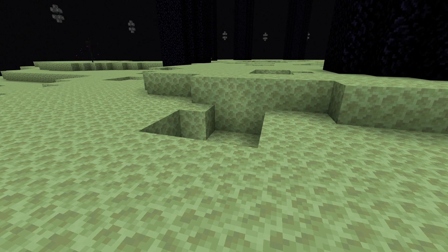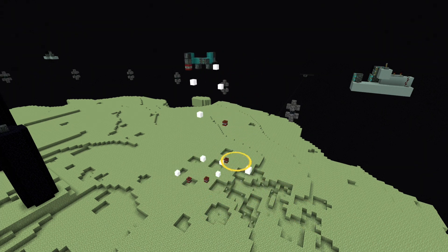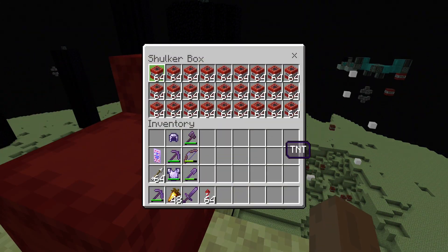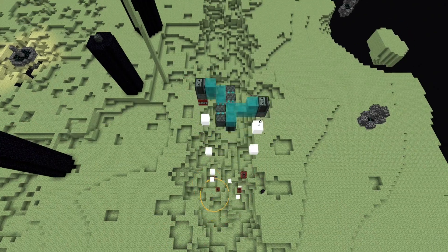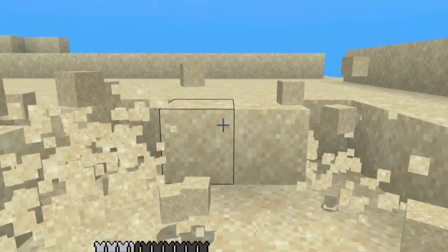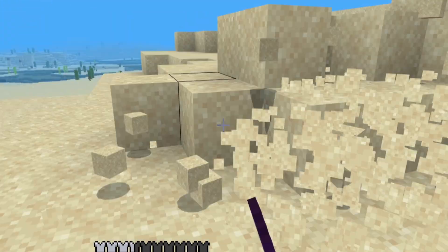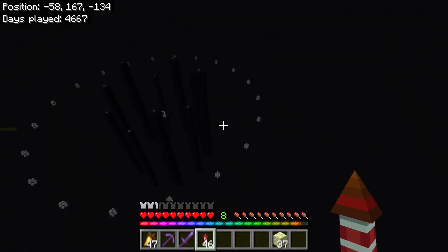I need to get rid of all of this end stone, and to do that we need one of these. Now on bedrock we really can't TNT dupe too well, so from time to time I do have to stop it and load it up with more TNT. I had to mine a ton of sand — this was so mind numbing. But it was done, all gone, nothing but void.